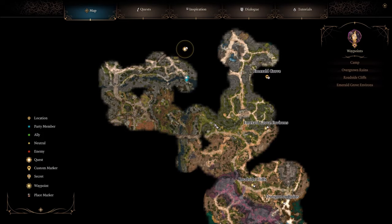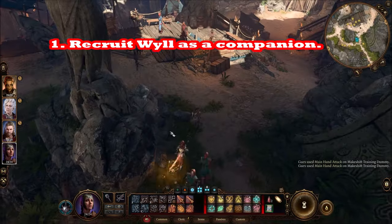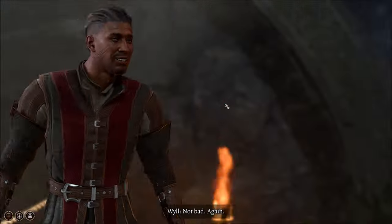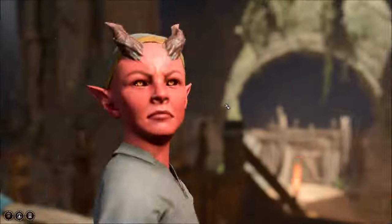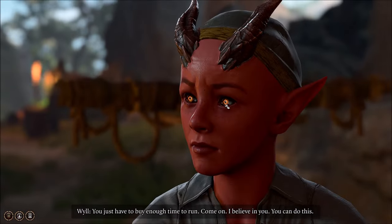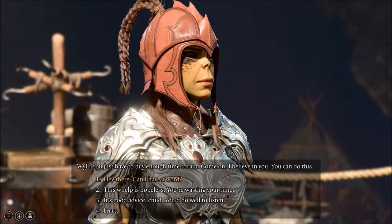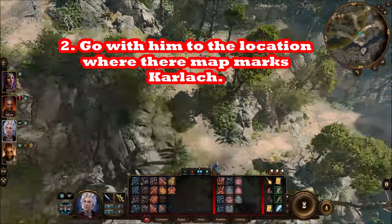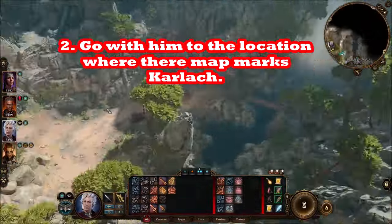The key is that you want to recruit Wyll first. Wyll is going to be at the Emerald Grove at the practice facility by the oxen. Pick him up as a companion, take him with your party, and then north of the Blighted Village there's a wilderness area where Karlach is going to be.